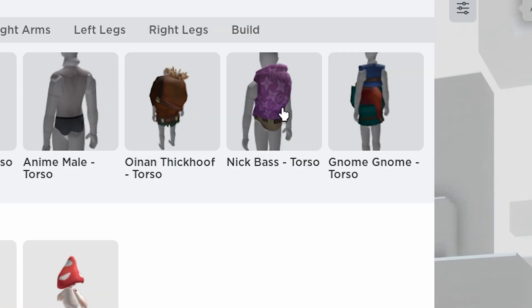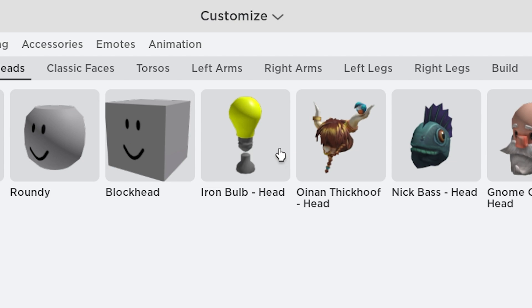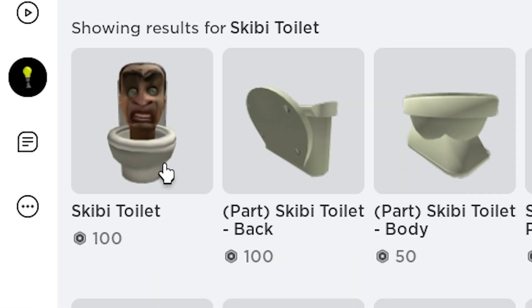Slow down the video if you need to. Make sure to wear your lucky iron bulb head and search Skibidi Toilet. And now you are Skibidi Toilet.